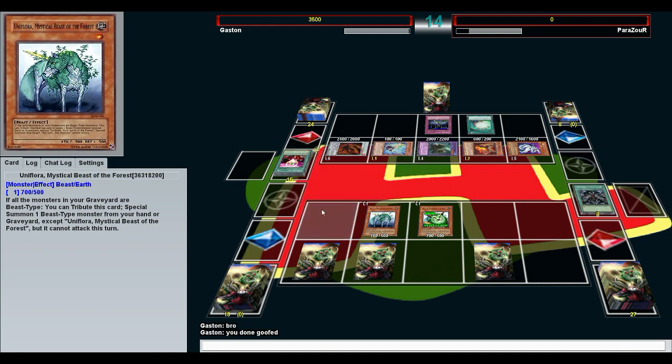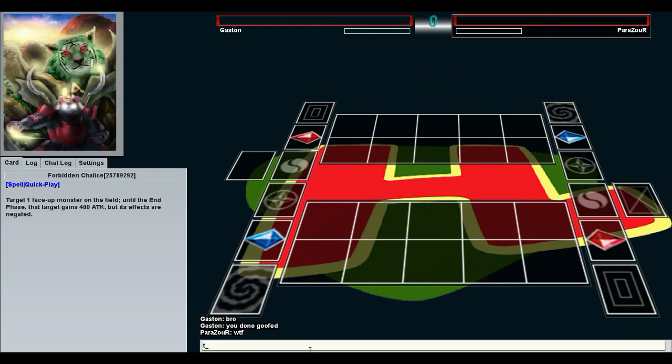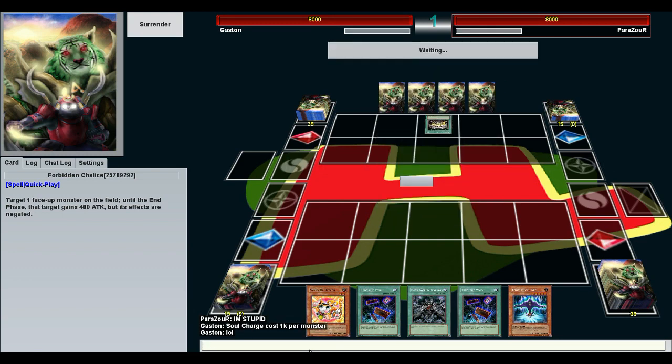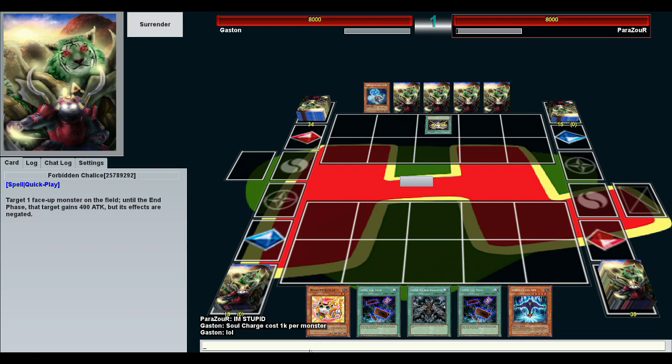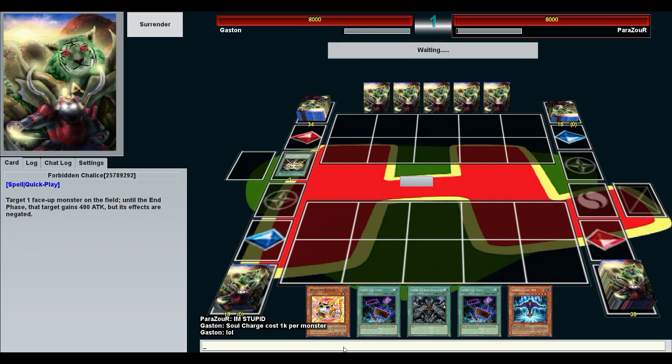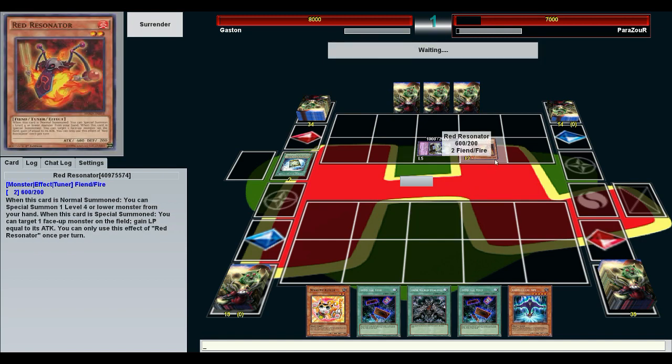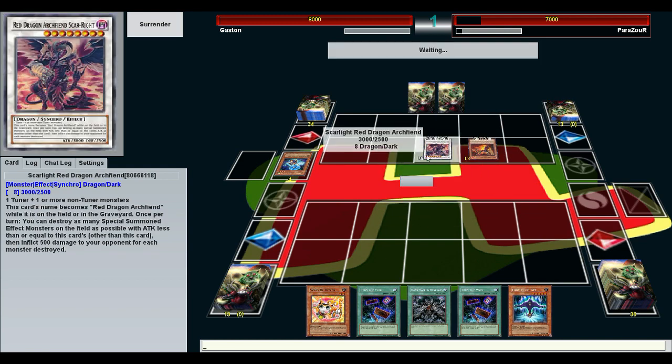Let's see if we can get them in a rematch. Soul Charge costs 1k per monster. Now you know how I feel all the time. At least he gets to go first. He started with a whole bunch of instant fusions — it's like discount instant fusion warehouse. I forget if I played that with my resonator deck. That might be a good replacement — I believe I played Emergency Teleport with Risebell the Star Psycher, Star Adjuster. One of those two — this would probably be a good replacement.